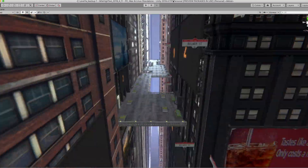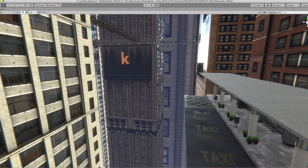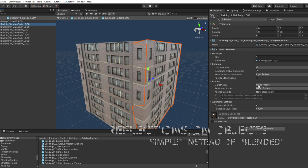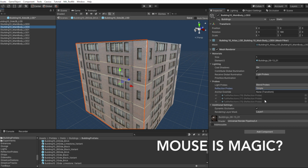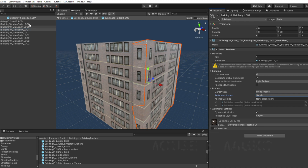Plus light probes save me huge headaches. Another small performance boost was achieved by switching reflections on game objects from blended to simple. Given the speed of the player, there's no benefit to having reflection probes blended. This simple change saved me a few more fractions of a millisecond per frame. Since I'm currently CPU bound, it had a noticeable impact.